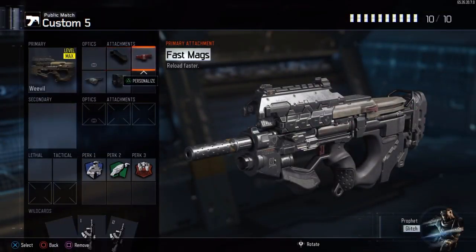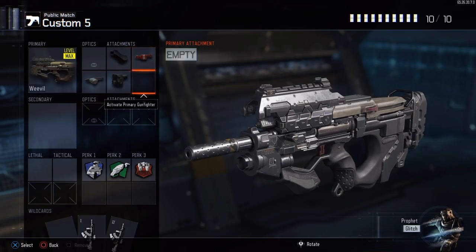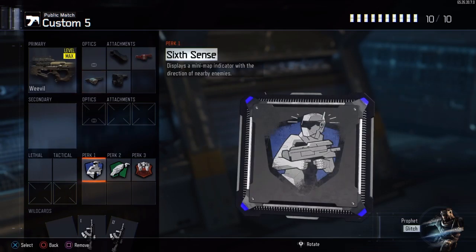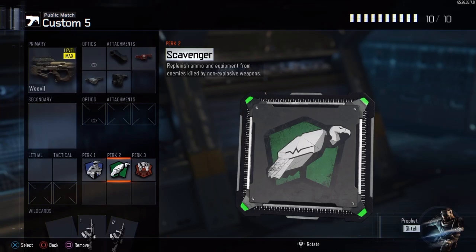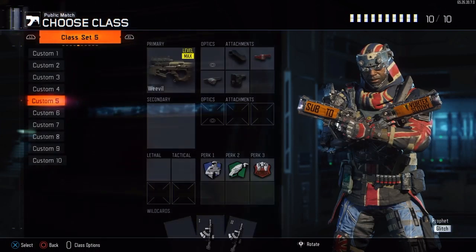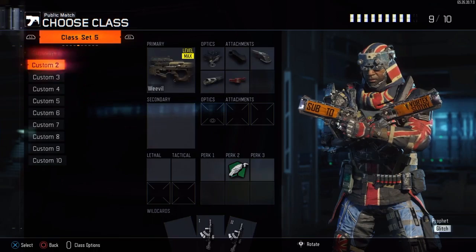At the number five spot for the last weapon, we got Grip, Fast Mags, Laser Sight for a change, and Rapid Fire. And like I said, the perks do not really matter, so you just put whatever you want, whatever you choose, and that's why basically it's like a top five classes.